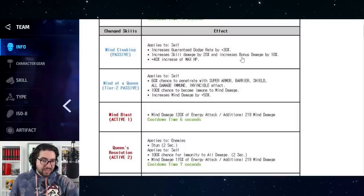Her Mind Cloaking passive now gives her guaranteed dodge, skill damage bonus, increased damage, and 40 HP — that's her Tier 1 passive. Her Tier 2 passive gives her a passive 60% chance to penetrate. This is huge, seeing this change applied to an existing crystal wall character.